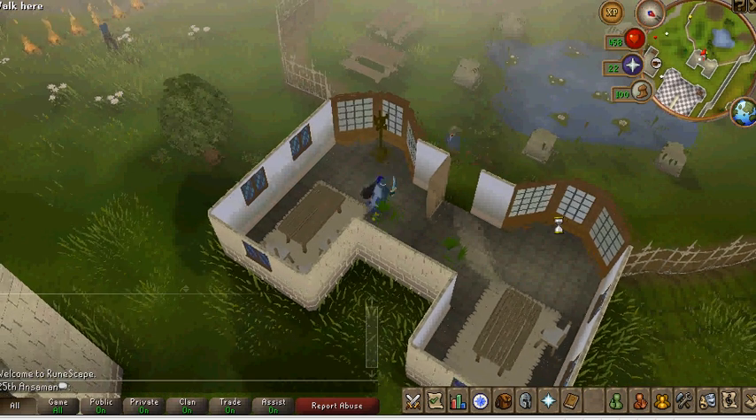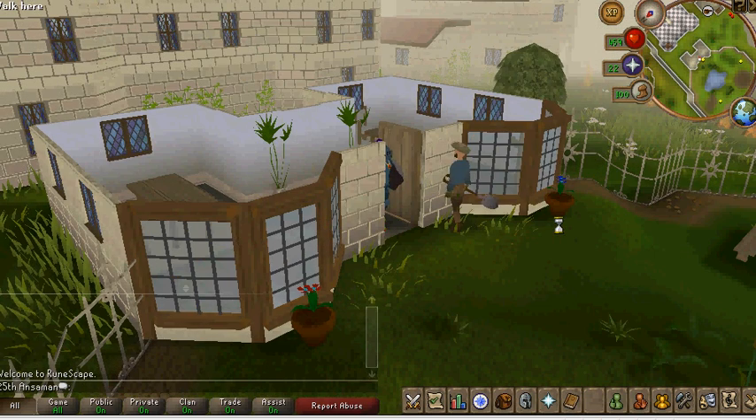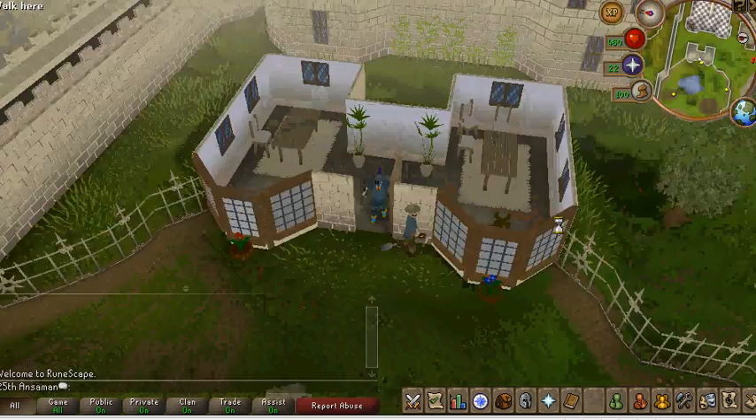Right now I'm in this really awesome hut. You can probably see it there. You could probably throw a party in this area. There's a park, there's a lake, and then this awesome hut. And it even has shears and tables.